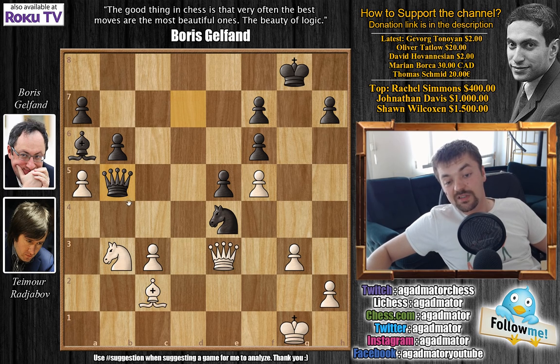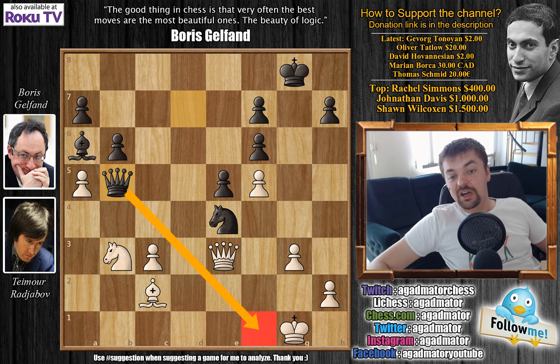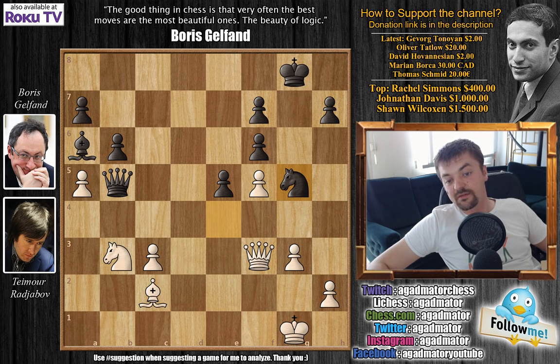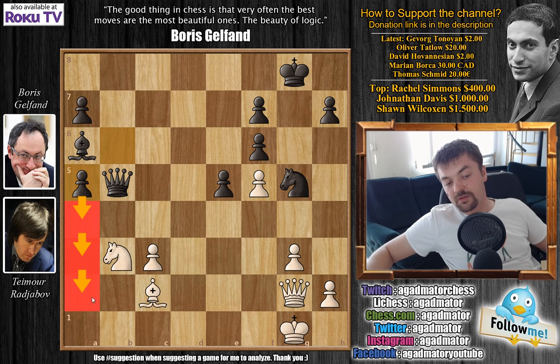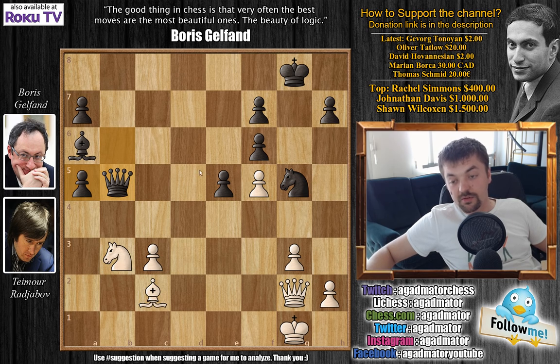The threat is once again queen to f1 checkmate. So queen to f3 preventing this, but now comes knight to g5, simply attacking the queen. Queen to g2, and now b captures on a5 was played. And it was in this position that Timur Rajabov resigned the game. Why did he resign? It's pretty much the same position — simply pushing the a pawn to victory. This is unstoppable, and Rajabov doesn't want to be punished like this, so he resigns.